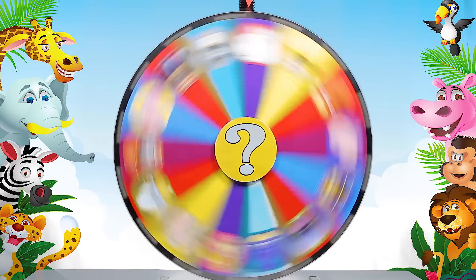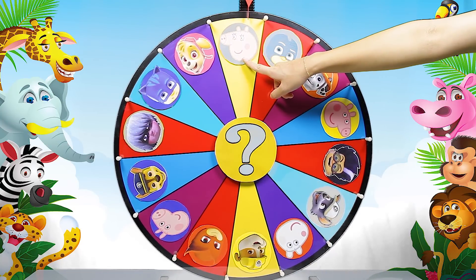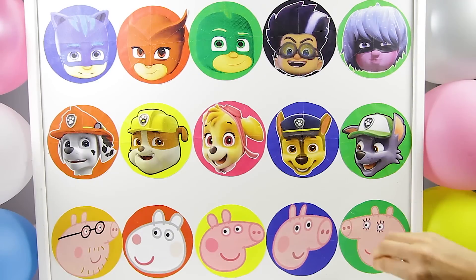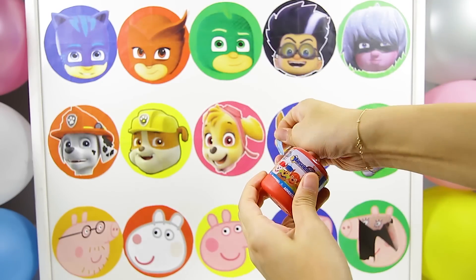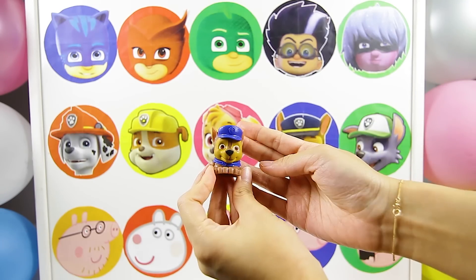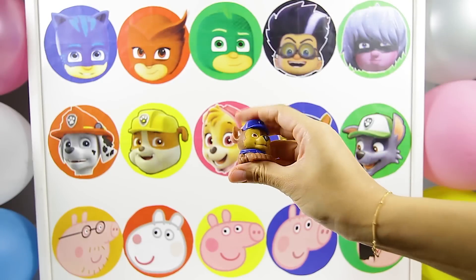Wow, there it goes! And it landed on Mommy Pig! Mommy Pig is on the Peppa Pig team, so let's open up her surprise circle first. Are you ready? 1, 2, 3! Cool, it's a Paw Patrol Mashem Surprise! I love playing with Mashem Toys. I wonder which character we'll find inside. Nice, it's a Chase Mashem! Chase is a police pup in Paw Patrol and his Mashem is extra squishy.